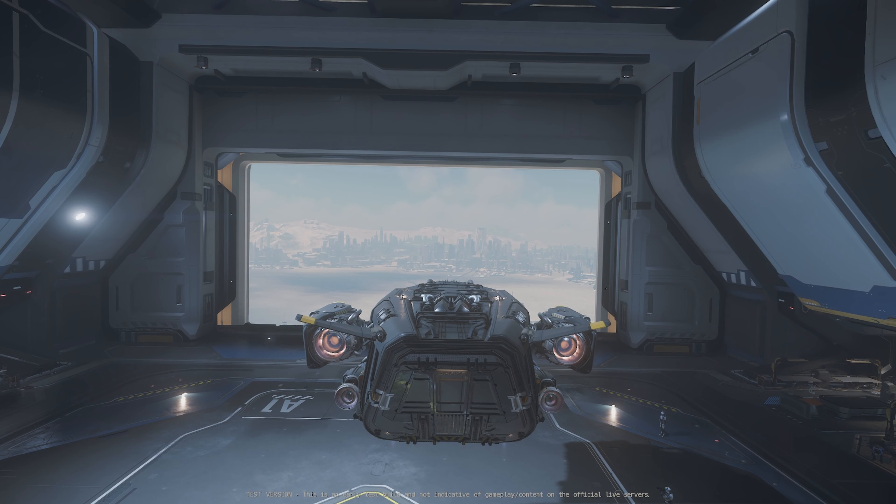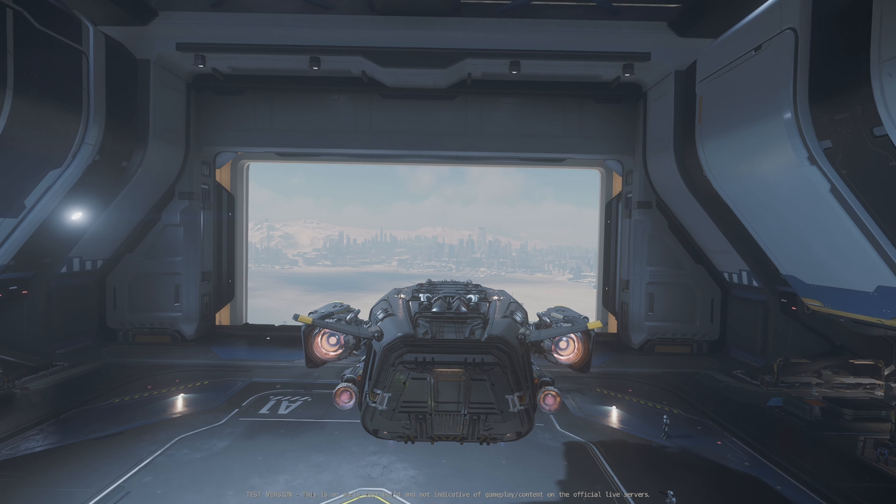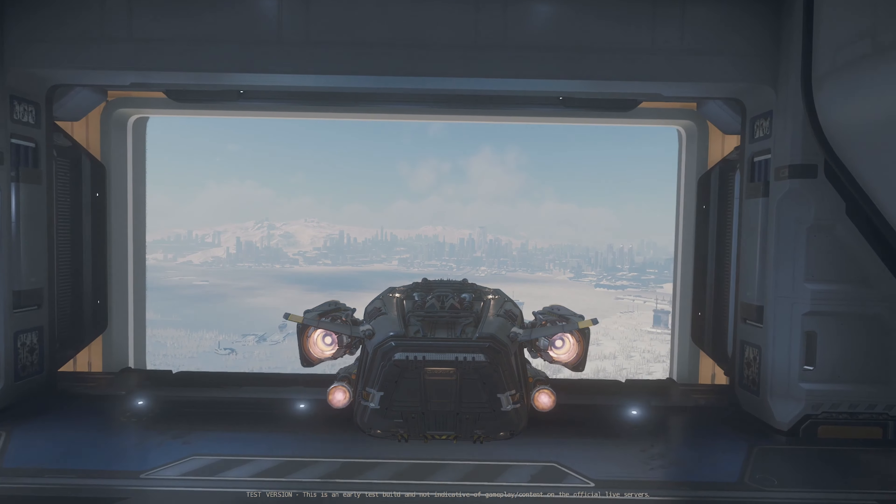You can retract your landing gear by pressing N, and now the verse is yours.